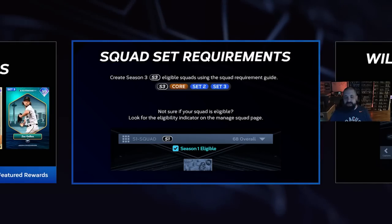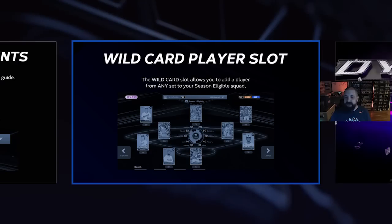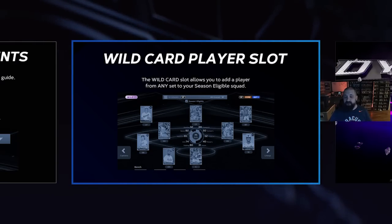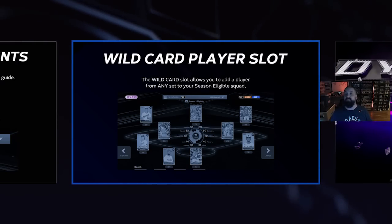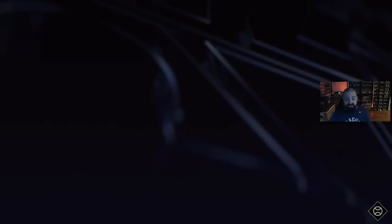Here's another look at the free Season 3 rewards including grind 99 cards. There is a wild card slot in squad set requirements — you can use core, Set 2, or Set 3, and the wild card player slot allows you to use a Set 1 card if you have one in your inventory that you don't want to let go of. That's a cool feature. Let's jump into the Diamond Dynasty menus and show you everything.